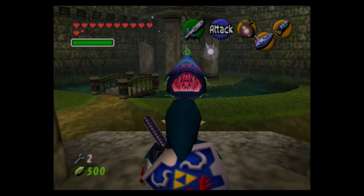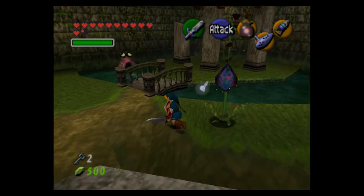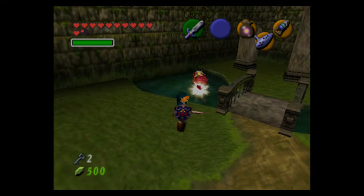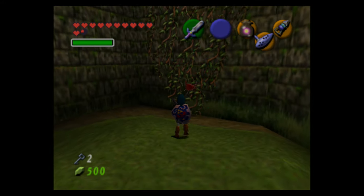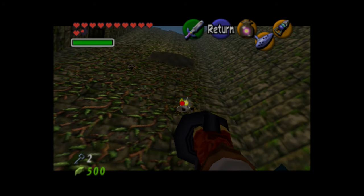That is a giant Deku Baba, although they go down just as easy as the smaller ones — they might have a little more health but they're not that hard. They still drop Deku sticks despite you being an adult and not being able to use Deku sticks, which is kind of dumb.